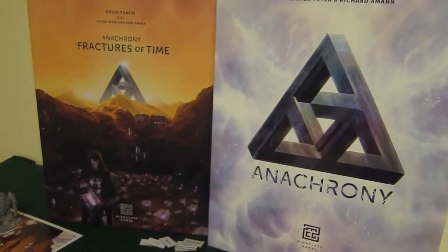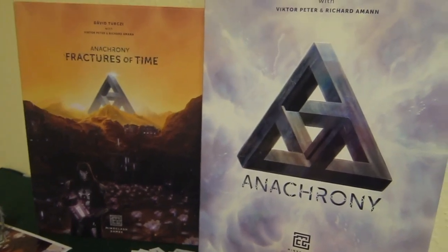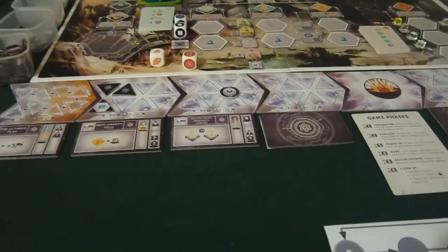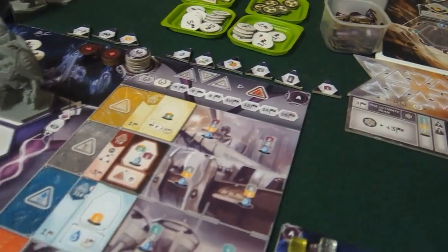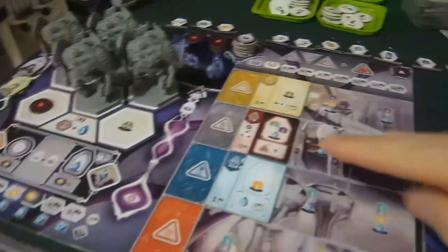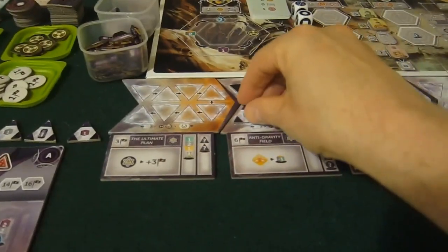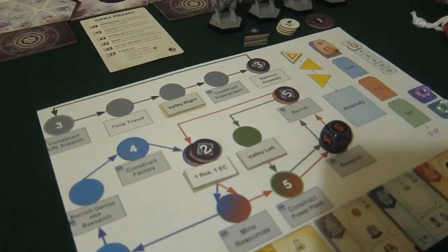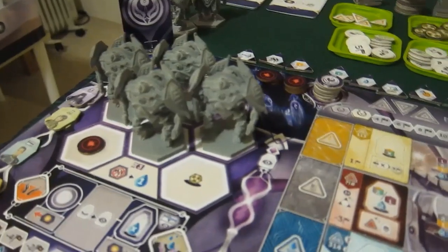Welcome back to my Fractures of Time Chronobot run-through. I've done cleanup and preparation for Era 2, including the paradox rolls where I managed to roll one more paradox and got an anomaly straight off. That means I had to take this off. He rolled no anomalies, no paradoxes. So we are into the power up phase — I've decided to power up four.